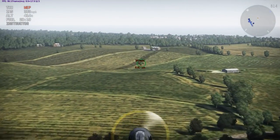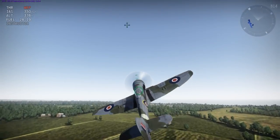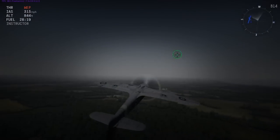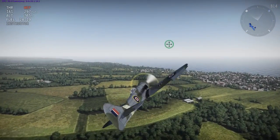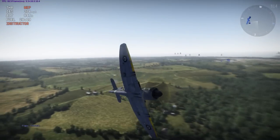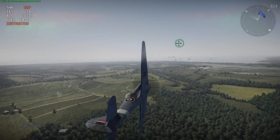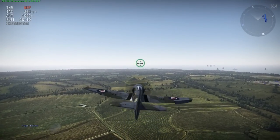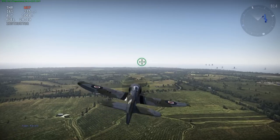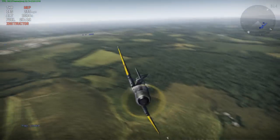My most anticipated plane, the Tempest 2, is pretty similar to the Tempest 5 — as it was in real life. It's just a little bit faster, climbs a little bit better, rolls about the same, and turns maybe slightly inferior to the Tempest 5. But this is all consistent with real-life data, so I'm pretty happy with this plane. I'll definitely be getting to a flight model review of this eventually as well.